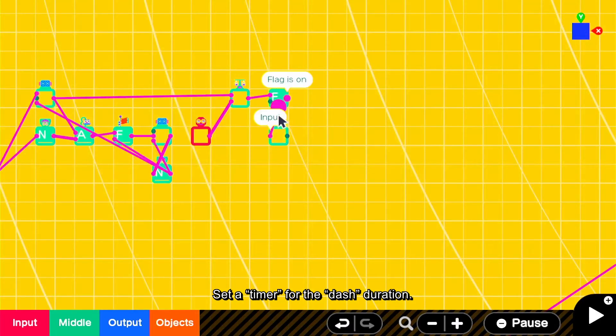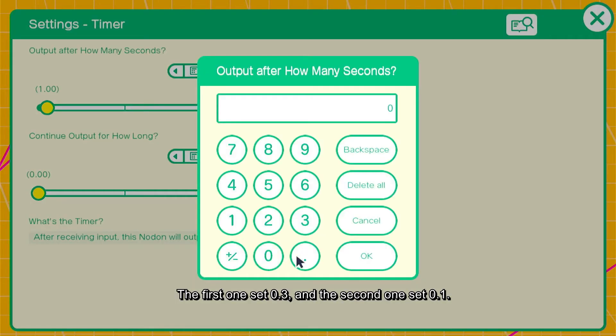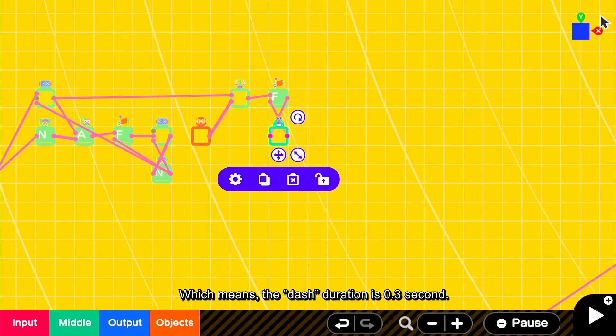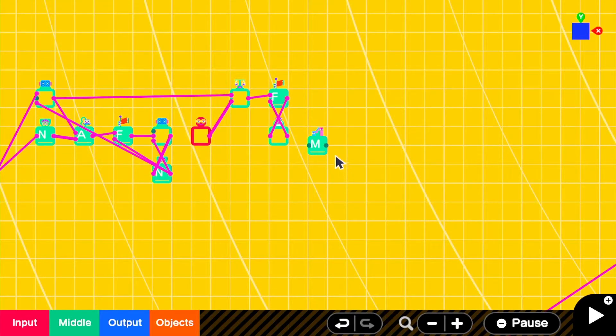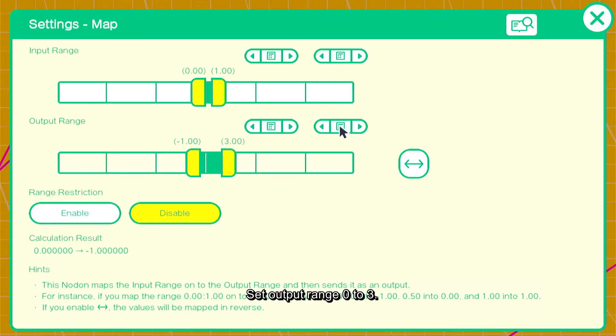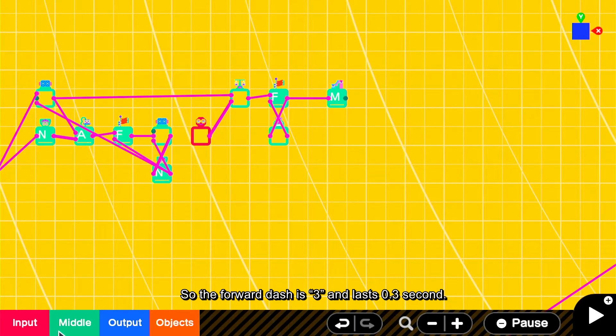Set a timer for the dash duration. The first one set 0.3 and the second one set 0.1. This means the dash duration is 0.3 second, then turn off the flag in 0.1 second. I put 0.1 here because I let players dash rapidly. Connect the map and done. Set output range 0 to 3 — this is the value of dash speed. So the forward dash is 3 and lasts 0.3 second.